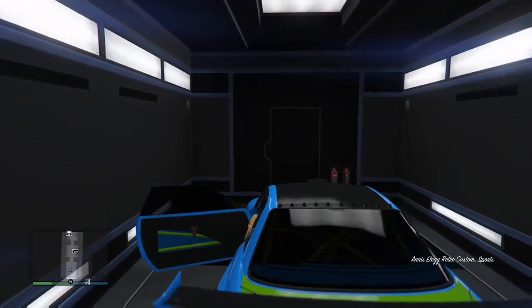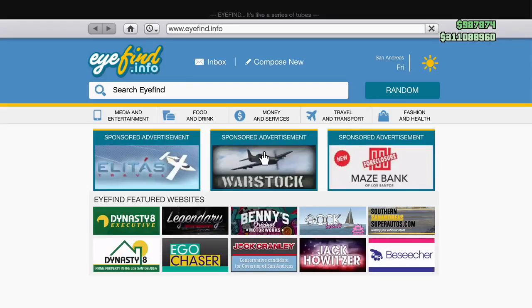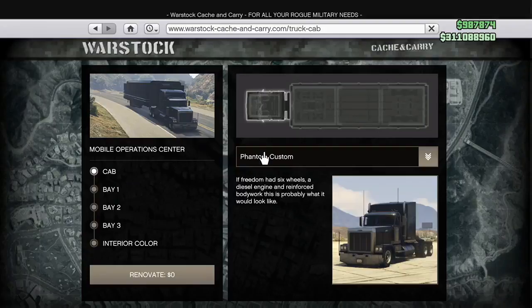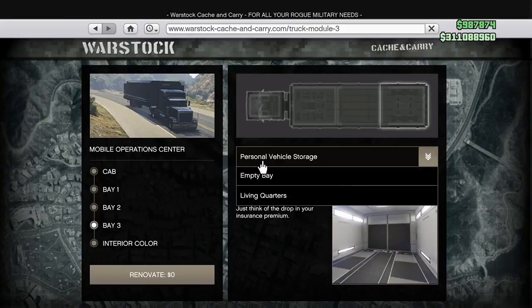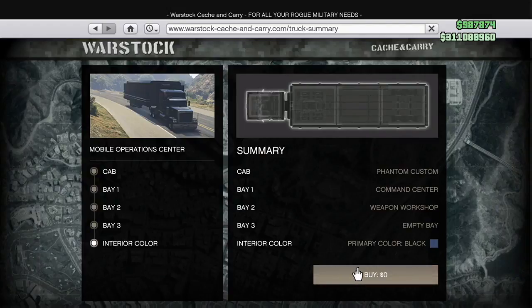Once I'm inside the MOC, I hop in my retro custom and open up the internet from my phone. Right when you get logged into the internet, hold right trigger — you are not letting go at all. Go to renovate the MOC and then go to bay three. Once you're at bay three, click empty bay. My left thumb, once I click renovate, moves over to the A button, and my right thumb is over on the Y button. I hit A with my left thumb and then Y with my right thumb very, very quickly, and I spam Y. You saw that he actually opened up the door very, very slightly — that's the timing that you want. That's how you know you actually just hit the glitch. He has to be opening the door just a little bit, not too much at all.